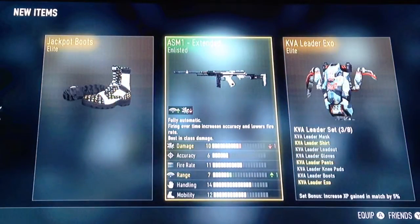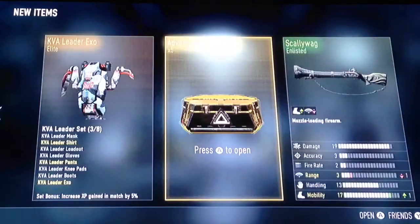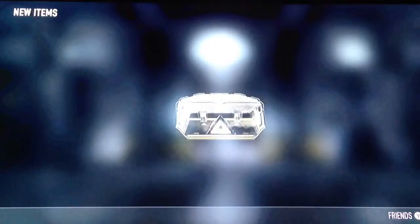Elite, Elite. Jackpot boots — there we go. KVA leader, oh that's a cool exo. Extended — I had that gun but I deleted it a long time ago.